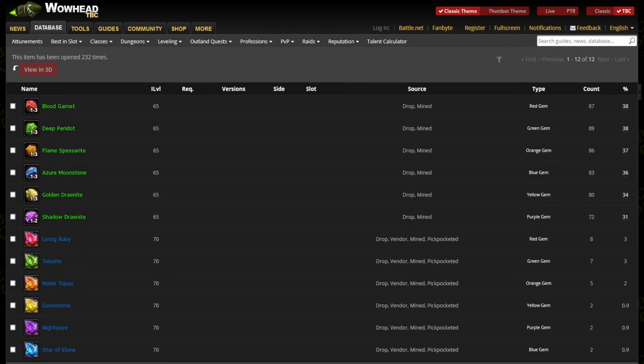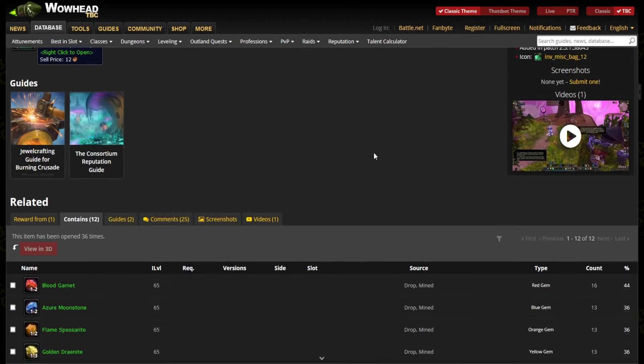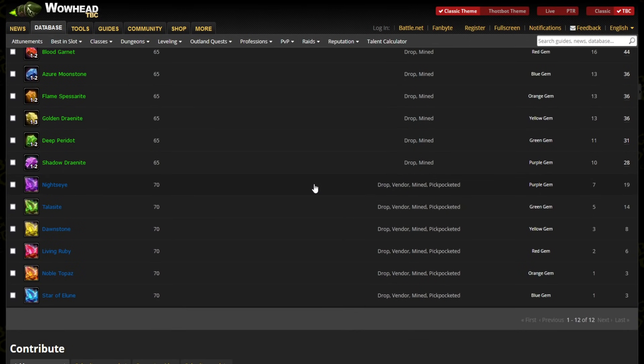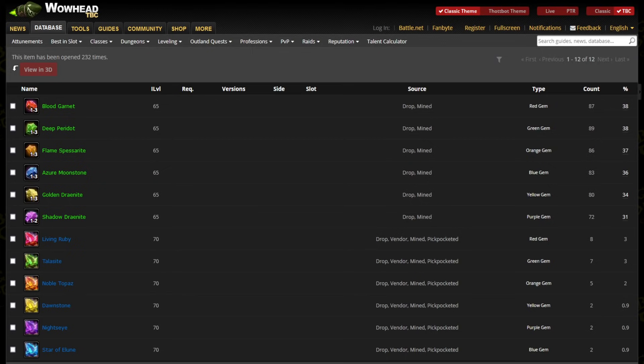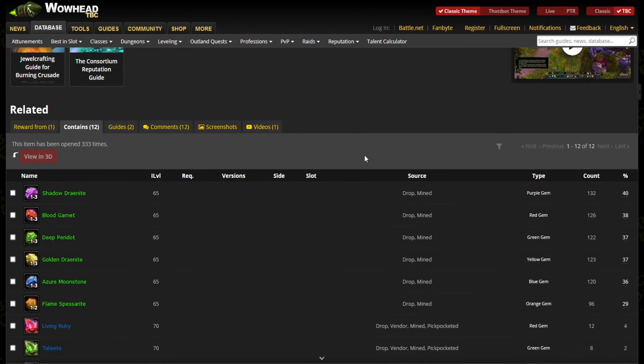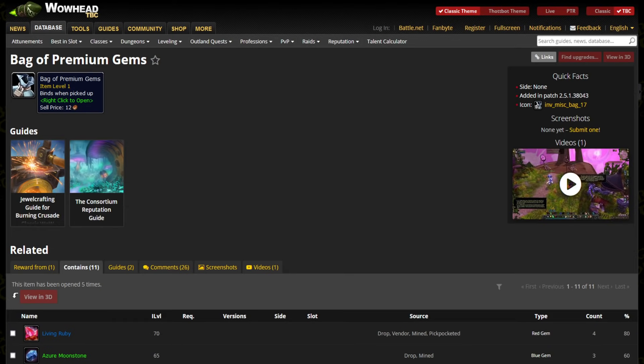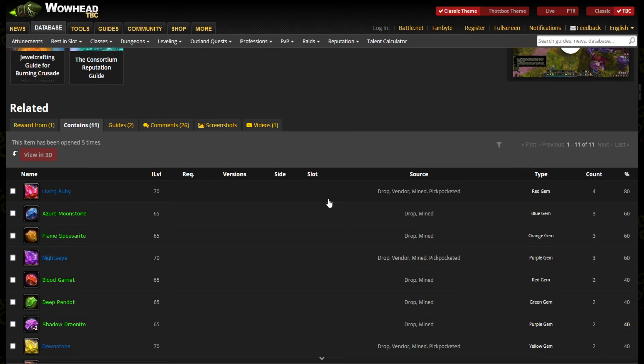And once you get yourself to Revered and Exalted, you will get even better rewards. Over here you can now see that you can get 1-2 Blood Garnets with a 44% drop chance, and when you scroll down to blues, you now have a 19% chance of getting a Night's Eye, as well as 14% for Talasite, 8% for Dawnstone, and 6% for Living Ruby. So before this the highest percentage we had was 4% for a blue gem, and now we go all the way up to 19%.